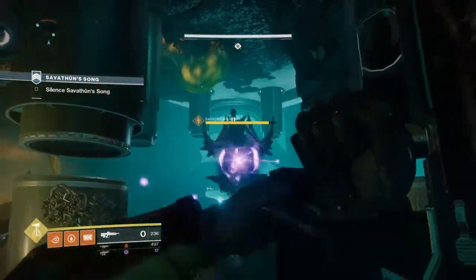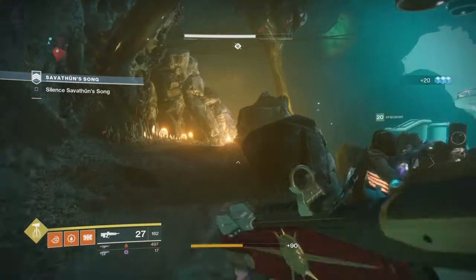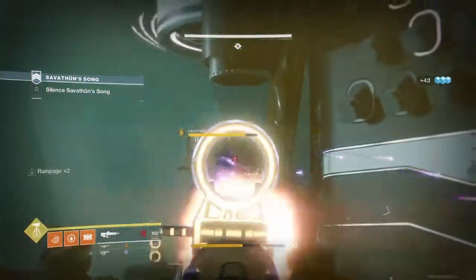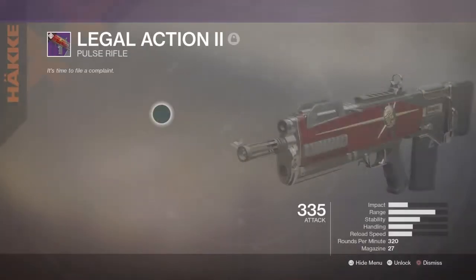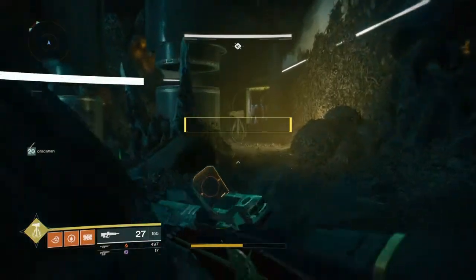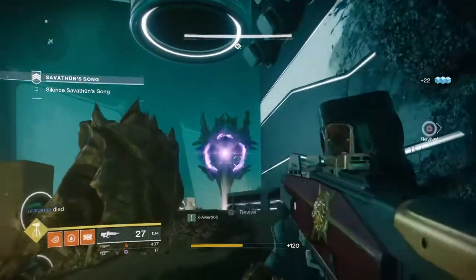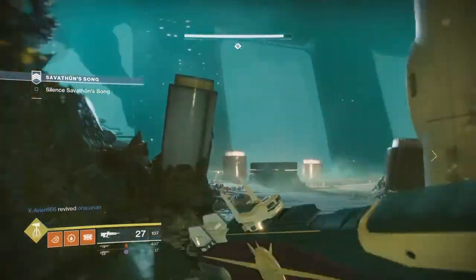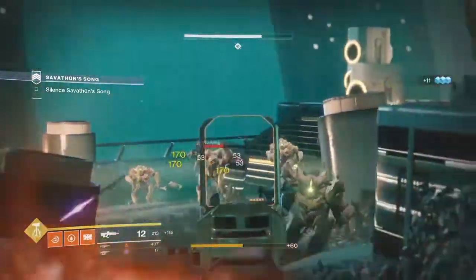We're at the end of the Vanguard strike Savathun's Song, and I'm going to switch the sights on this weapon so you get a feel for it. It is a three-round burst, slow-firing, high-damage weapon. Headshots are always the best - they produce the highest rewards. As always remember, a true weapons test - maybe it's because I'm ex-military infantry grunt - means using that weapon only: nothing else, no melees, no grenades, no supers, no other weapons.